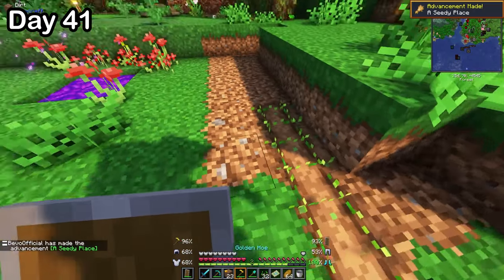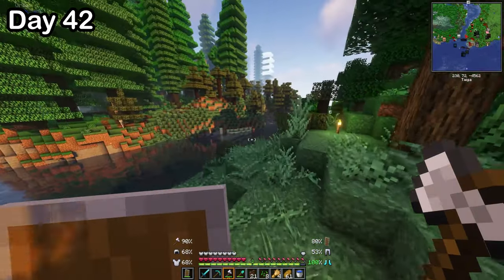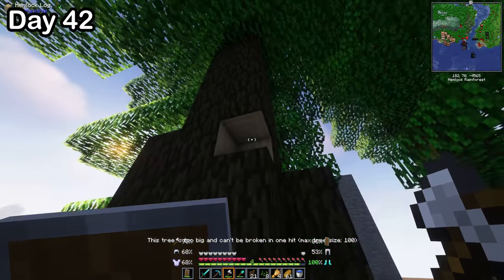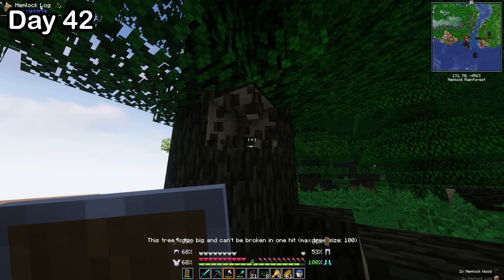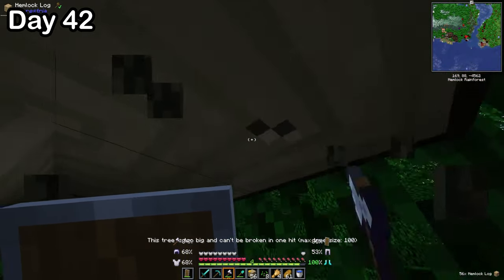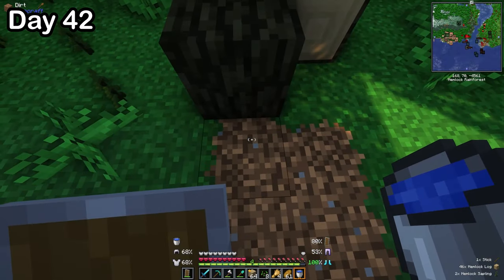On day 41, I started a wheat farm right outside the house, then made some fences for an animal farm. On day 42, I had my closest call with death yet — by cutting down a tree. I wanted to cut down a giant tree for more wood, but I forgot my axe had vein miner on it, which meant it would cut the entire thing down if the tree was less than 100 blocks tall. So eventually it cut the entire thing down, but I was near the top. That may have been my best water clutch I've ever done. I can't imagine if that's how I died — that would have been so stupid.